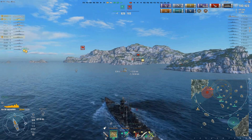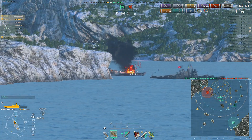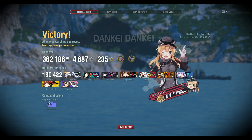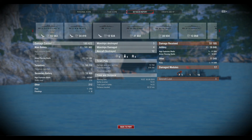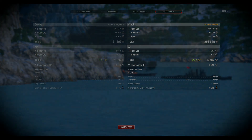Lynn finishes off the opposing New Mexico and turns his guns to the Scharnhorst, but the Scharnhorst is burning out thanks to a fire I set on him. Our allied aircraft carrier gets a drop on the Scharnhorst to finish him off and end the match. Very good match — Lynn came in top for our team. He earned just over 2000 base XP, did 180,000 in damage, got three kills, and shot down 12 planes early in the match. The aircraft carrier did not come back to strike him again, partly because of Lynn's AA strength and also because of the air control his allied aircraft carrier exerted on the opposing carrier. I hope you enjoyed the replay and the commentary — please leave your comments below, and as always, we hope to see you out there and wish you happy sailing.